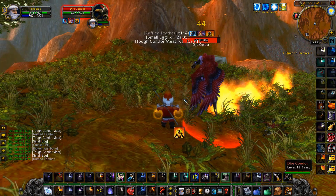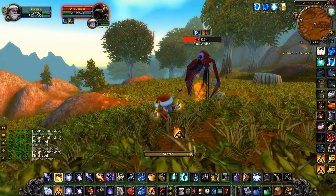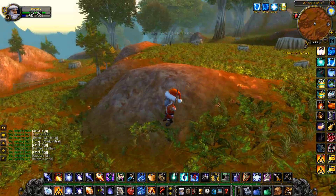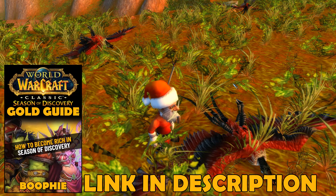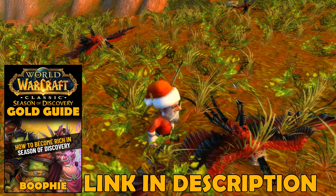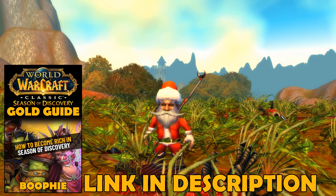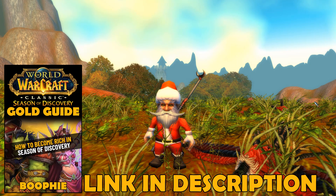That was it for today's video — just a quick video showing you one of the best spots to farm small eggs. If you enjoyed this, be sure to hit the thumbs up and subscribe for more Season of Discovery gold making videos. If you'd like to learn more in depth about making gold in Season of Discovery, check out my complete gold making guide, the first link in the description box. It's mainly catered to Phase 1 at the moment, but every phase will get updated, and if you own a copy you'll get the updated versions completely for free. Take care!